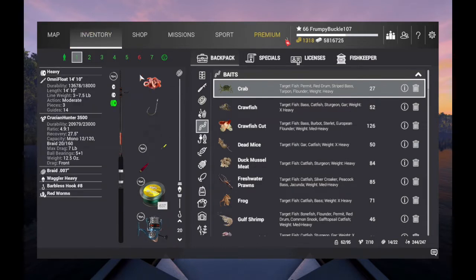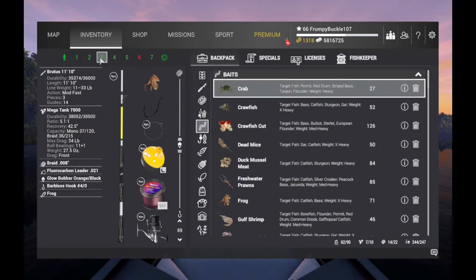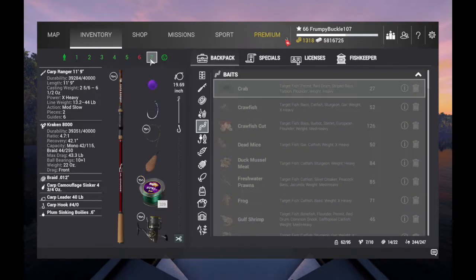The rods we're taking — here we go. We're taking our Omni Float, seven and a half. That's our panfish guy, we're yanking with him. We're going to take the Zeus. We're going to take our Brutus 1110. We're going to take two heavy chasers, our two bottom rods. Of course, I brought my Power Launcher Spod Rod and a carp rod.